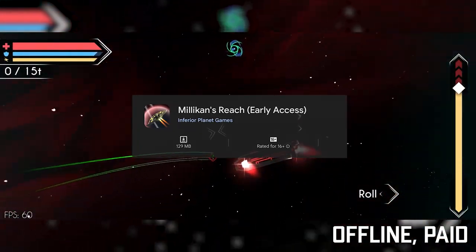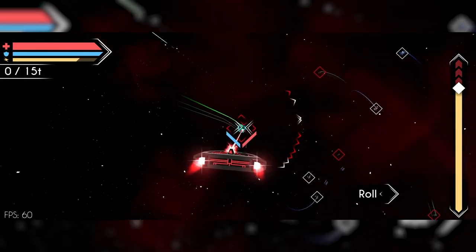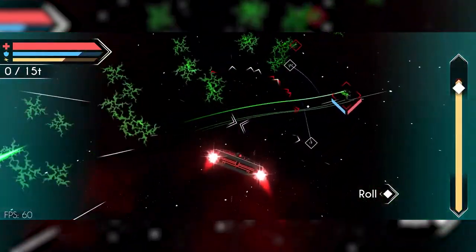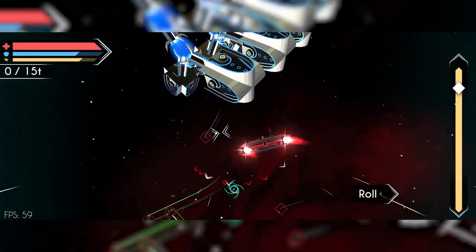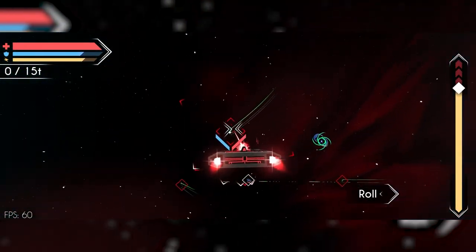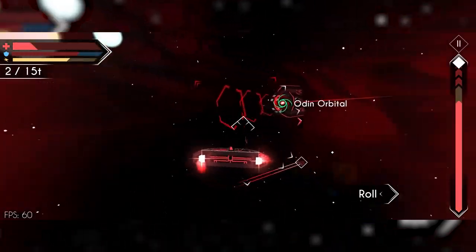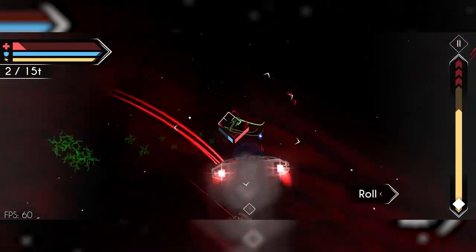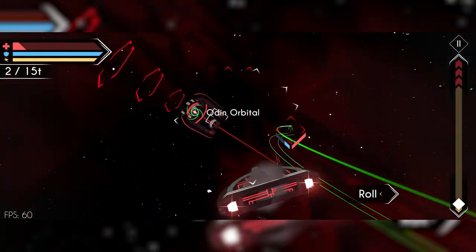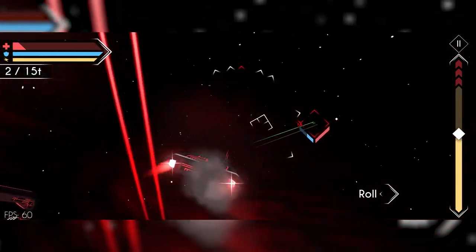Milliken's Reach offers players a rich and immersive gameplay experience, where they can explore a vast and procedurally generated universe. Players will navigate their spaceship through different star systems, encountering various alien species, mysterious anomalies, and challenging obstacles along the way. With its easy-to-understand controls and captivating storyline, Milliken's Reach provides an exciting space adventure suitable for players of all skill levels.